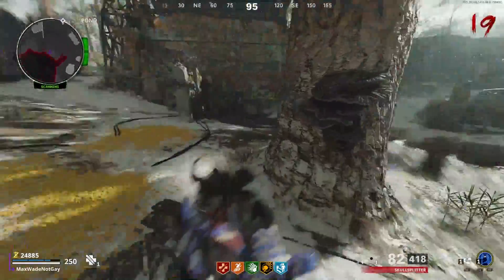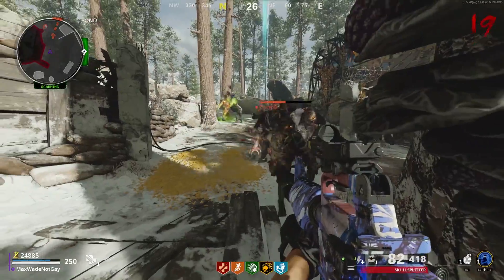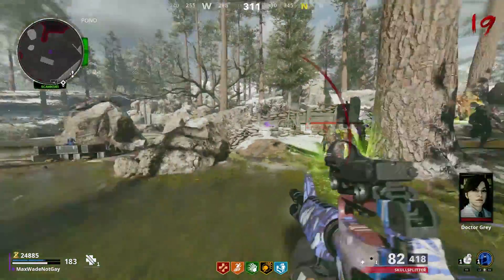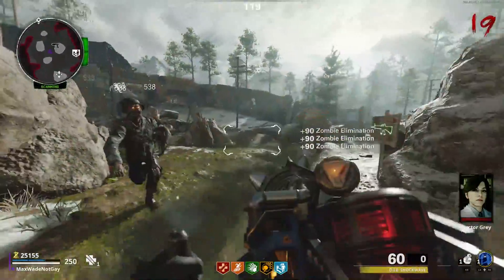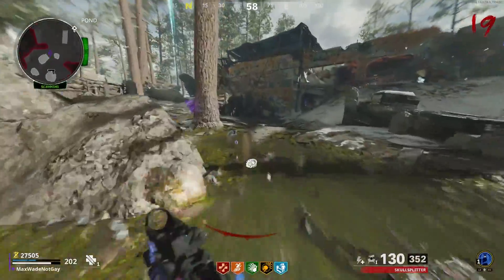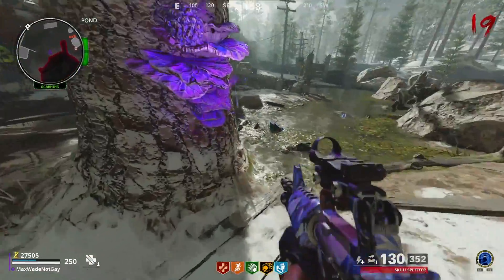From there, what you're going to want to do is find this rock right next to this tree — it needs to get lit up by this little Megaton dude. You've got to wait for him to spawn, and when he does, get him to shoot it. As you can kind of see, the rock turned purple. Circle back and notice how it's purple — you can go up to it and collect the cryogenic fluid.